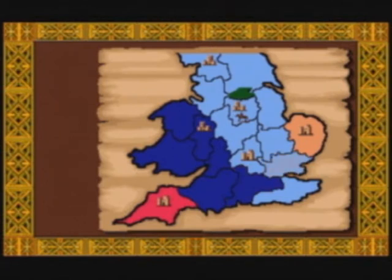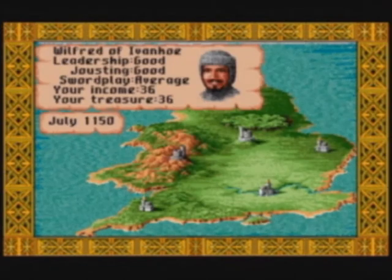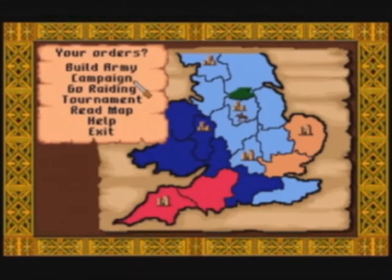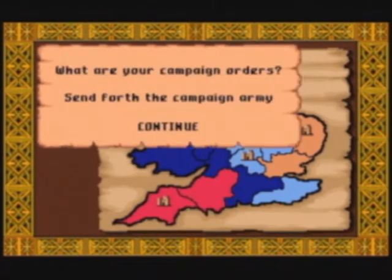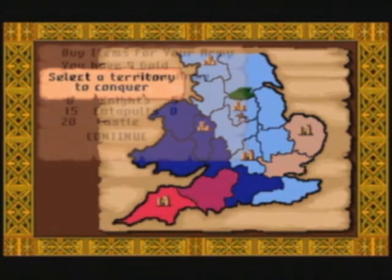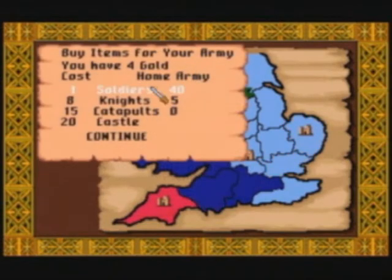Besides those damsels that occasionally get themselves kidnapped, there are also two other random things that can happen to you in between turns. One is that thieves steal half your tax income for the next turn, and another is that one of your catapults gets destroyed. These random things keep the game interesting. Also the opponents don't follow the same path each time.